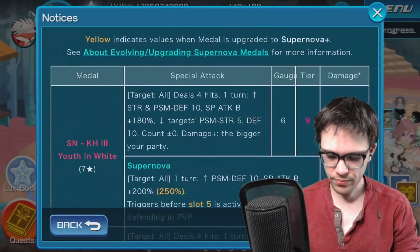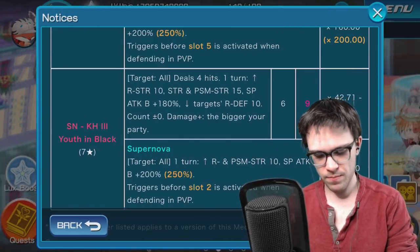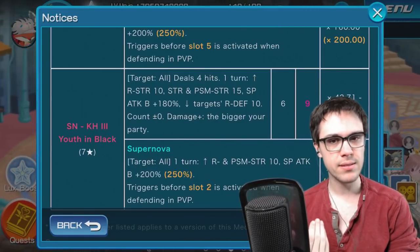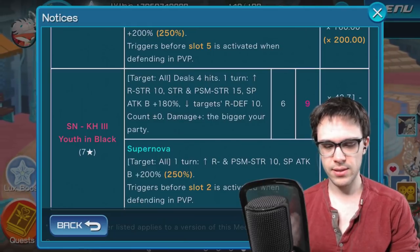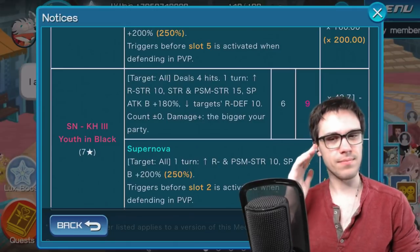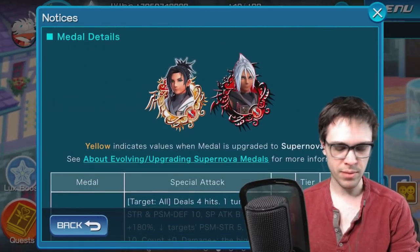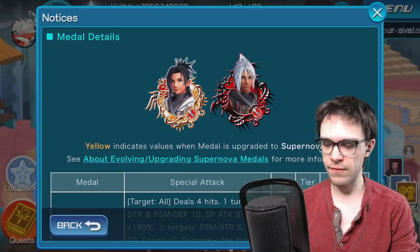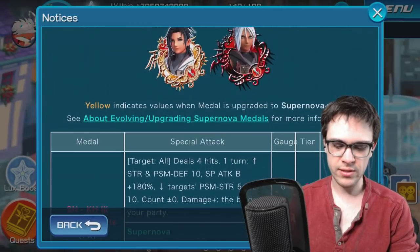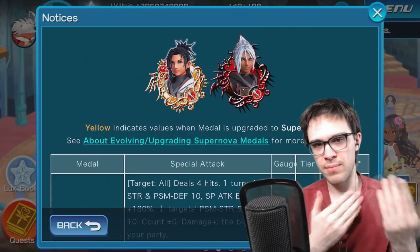Youth in Black, on the other hand, the one thing that caught my eye is that it provides PSM strength at max buffs rather than just its respective attribute at max buffs. But other than that, there's nothing really special about Youth in Black. The multiplier is pretty decent but nothing fantastic or outrageous. It's good, but there's nothing that makes me think I should go out of my way to get it.